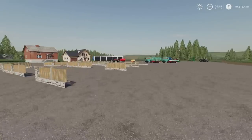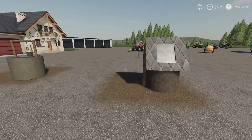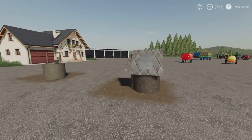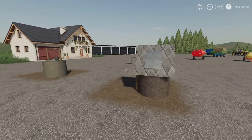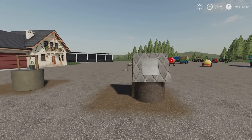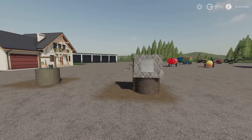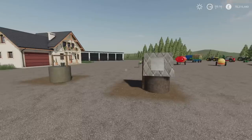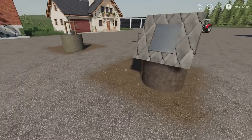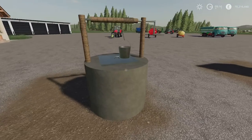Moving on, we have the Polish Wells right here. These are seasons ready — the pictures on the Mod Hub show them with snow on them. These are a 5.91 megabyte download by Bar T — five slots and four slots respectively. I thought initially they were just placeable wells for decoration, but you can actually refill water from them. I filled up one of the water tankers from it, though the trigger is quite narrow and you have to get quite close.